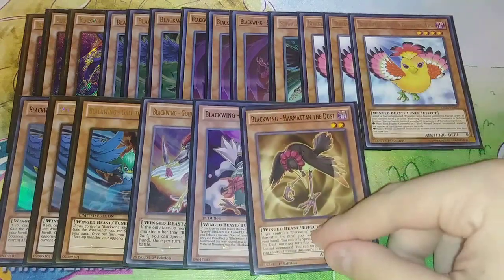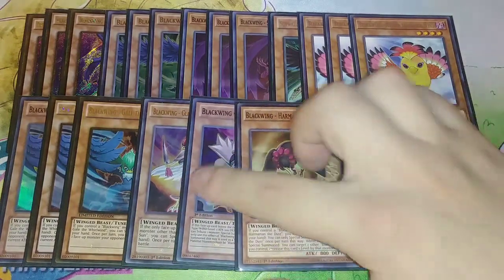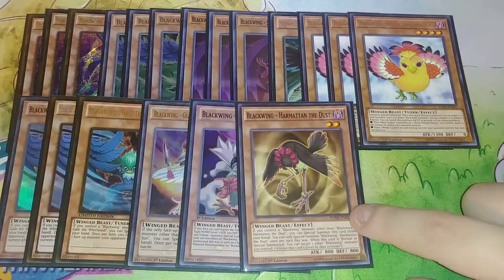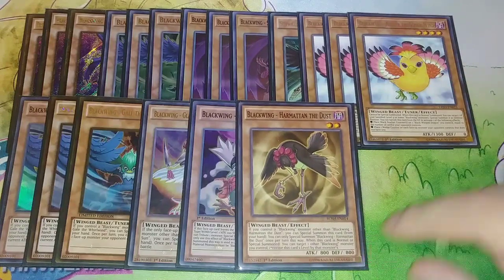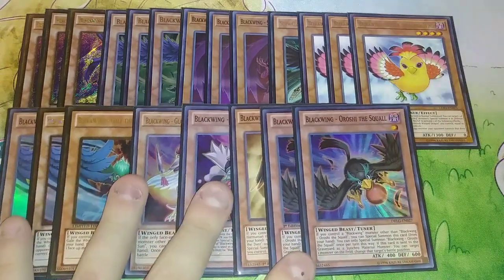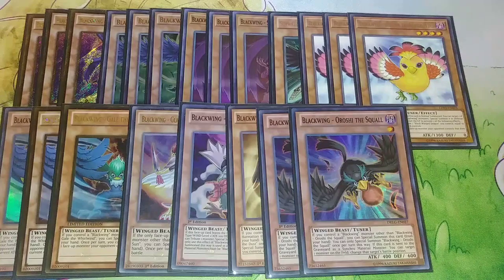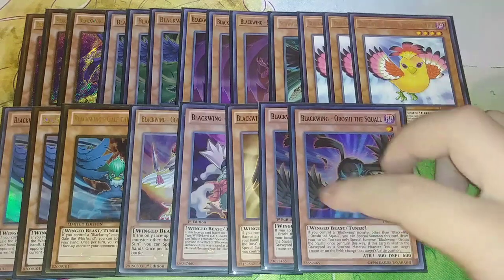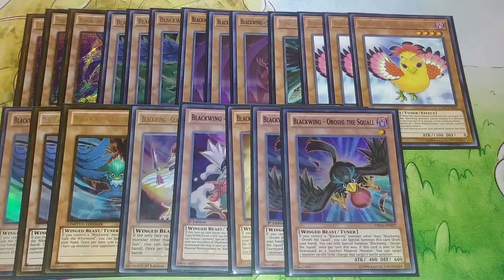Then I play one copy of Harmattan in the Dust. It can increase its level by the level of another Blackwing you control, which is cool. For example, if I have Aster on the field I can special summon Harmattan, target Aster, make it Level 6, then Synchro the 6 and the 4 together to make Full Armor Master. Then I play 2 copies of Oroshi the Squall — it's your last search because it has the lowest attack points. It's a Level 1 tuner so you can go from 6 to 7 or 7 to 8 in Synchro plays. It can special summon itself from the hand if you control another Blackwing, and after using it as Synchro material you can change a monster your opponent controls to a different position.